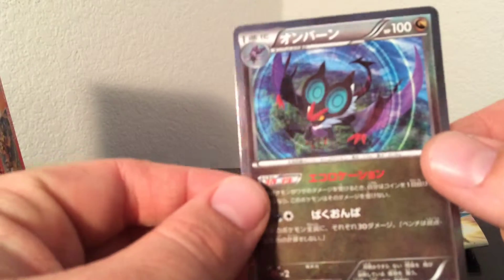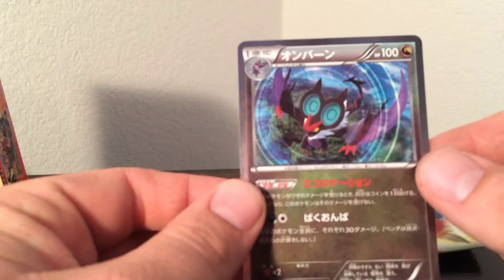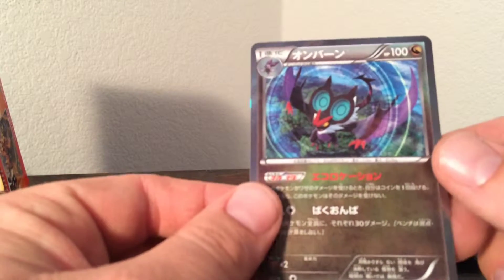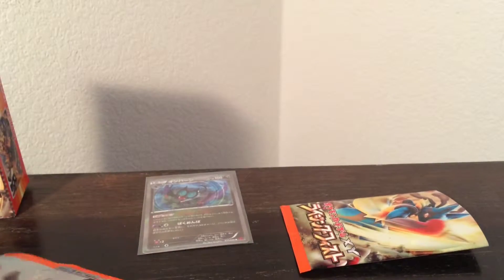Ooh, that's a cool card. That is cool — dragon type. Looks pretty cool. Holo, so that's nice. Go ahead and sleeve that bad boy up right away. Got to sleeve it up.